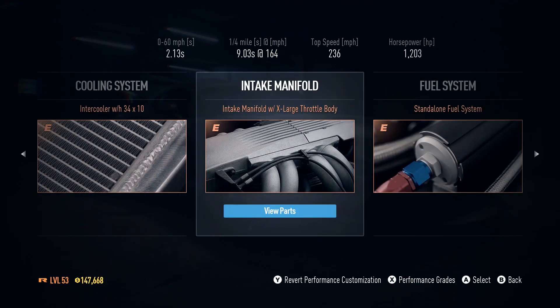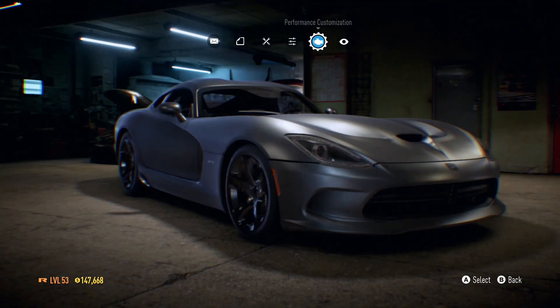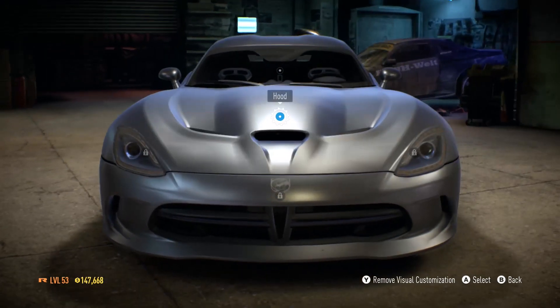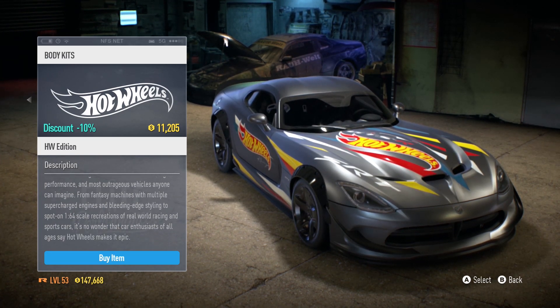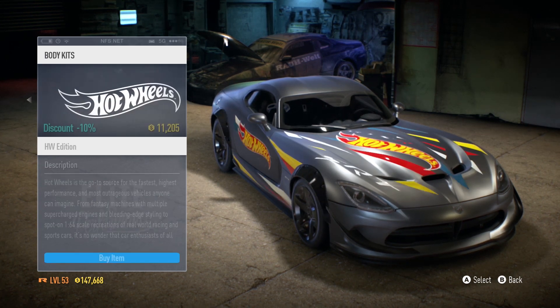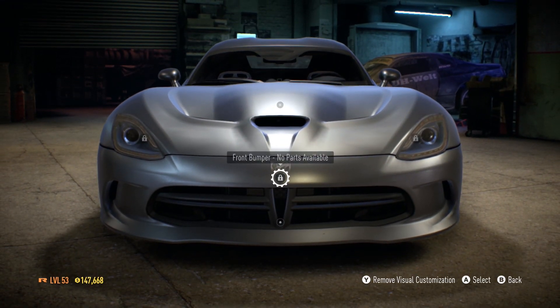I think that's pretty much all we can do for performance. It's a very, very quick car. In terms of visuals we could do a few things. I might do a body kit — wait, why the hell would I put that on it? That is some crazy sponsorship. I don't like that.